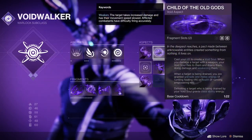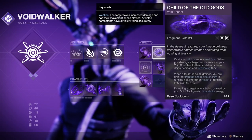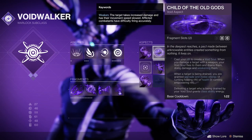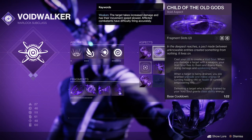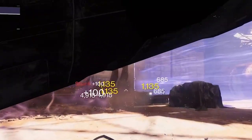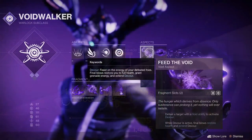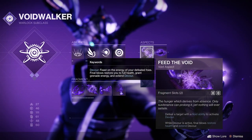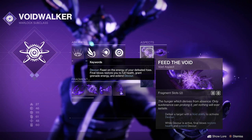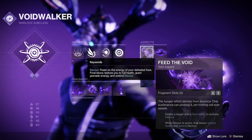For void aspects, I'm suggesting Child of the Old Gods and Feed the Void. Child of the Old Gods spawns a Void Soul every time you use your class ability, which will travel to and begin damaging and weakening enemies in the area where you're dealing damage. If you're using healing rifts, the Void Soul returns grenade and melee energy to you as it deals damage. Conversely, Void Soul will heal you instead of providing ability energy if you're using the Empowering Rift. Feed the Void gives you the Devour buff when you score a void ability final blow, instantly healing you to full health for 10 seconds every time you land a final blow, with kills while Devour is active extending that timer. Both aspects come with two fragment slots each, giving you a total of 4 fragments to work with.